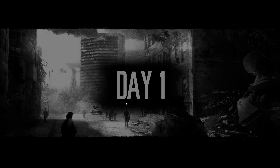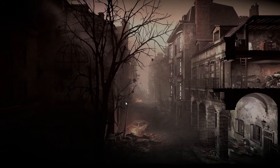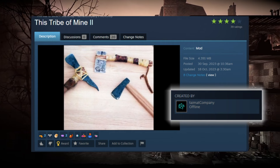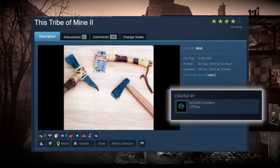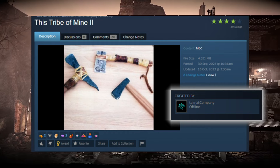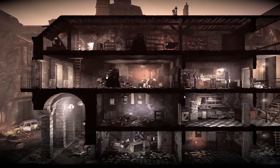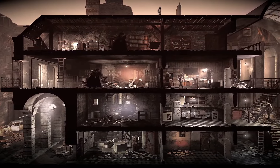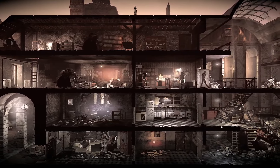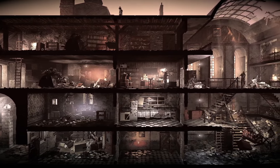Hello everybody and welcome back to This War of Mine. Today we are going to be playing the This Tribe of Mine mod. This is a mod that kind of strips away everything you could possibly know about this game and makes it about a billion times harder. Last time I did the entire playthrough in the OGN mod, which I think is the overhaul gameplay mod, which just made things a lot easier. So today what I've done is I've chosen some random survivors.